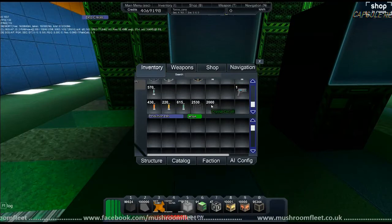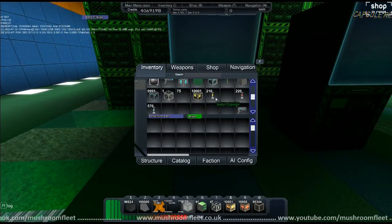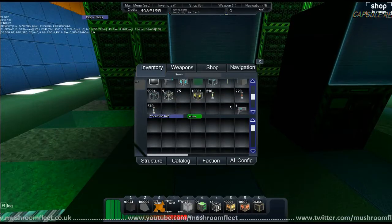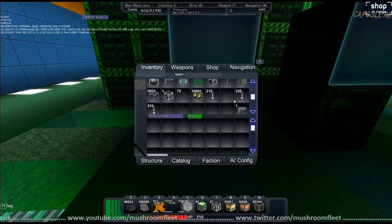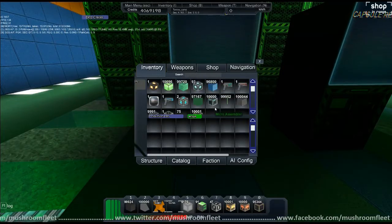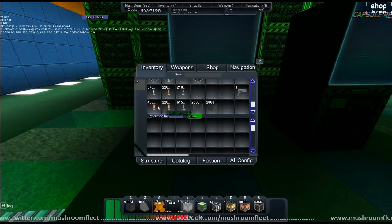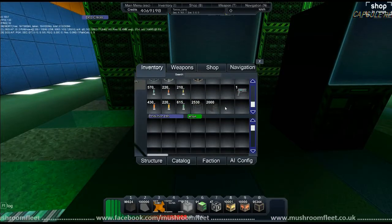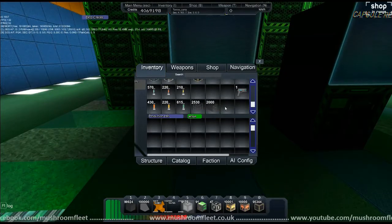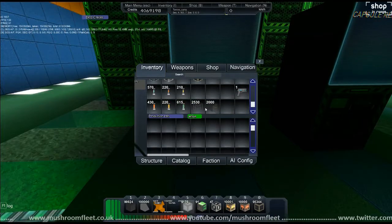We've also got 2000 crystal circuits - and bear in mind I don't even have the faction bonus in this sector, so you would have been getting six times this. We've also got these crystals as well. All that from a 10-minute mining trip - all I did was mine three or four asteroids to get all of that. That is a significant amount of materials to be crafting with.